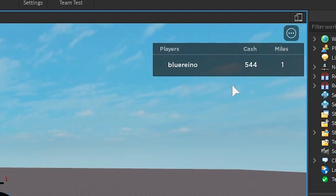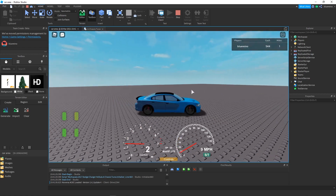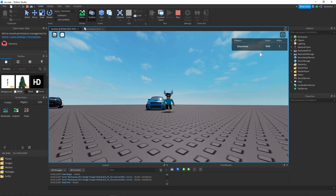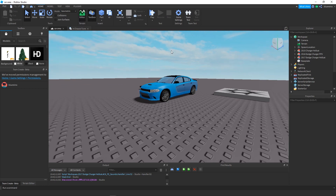There you guys go — we just got 544 for whatever studs we just drove. That's pretty much how it's gonna work: you keep driving and it keeps racking up money and miles.